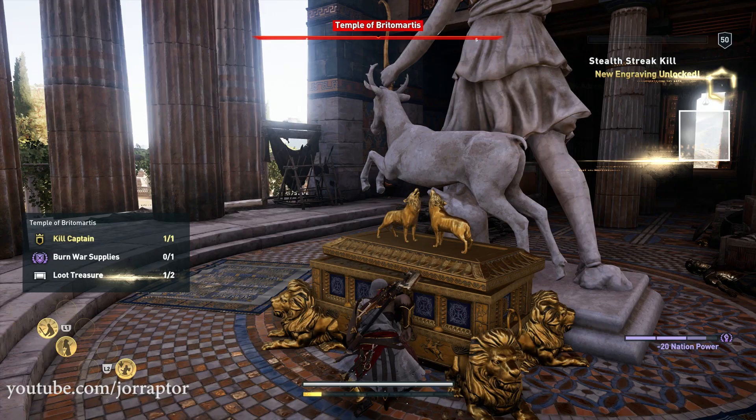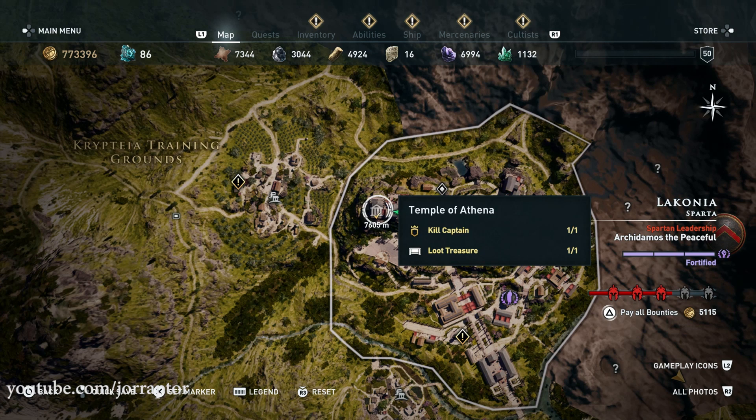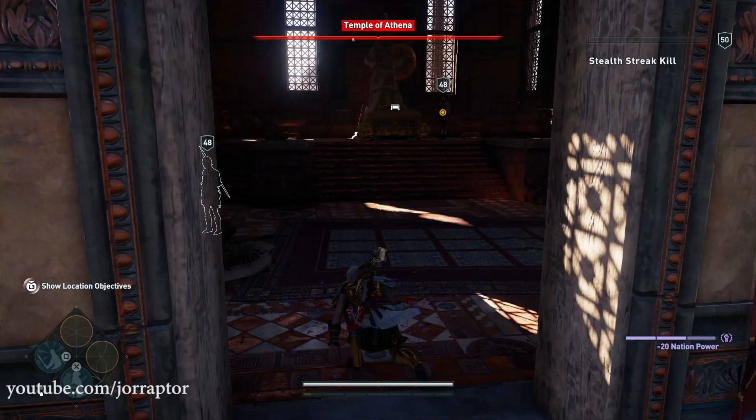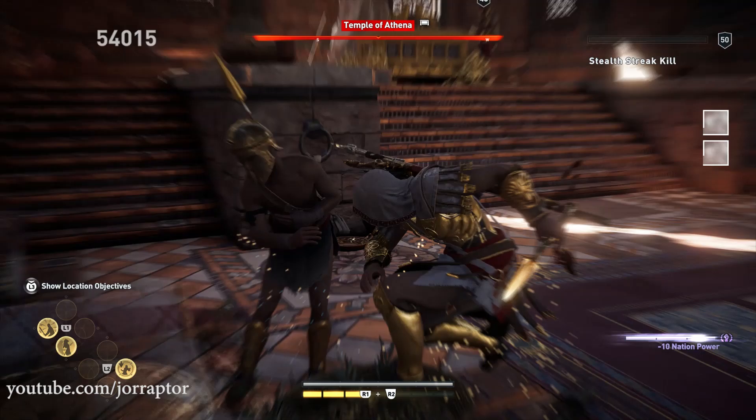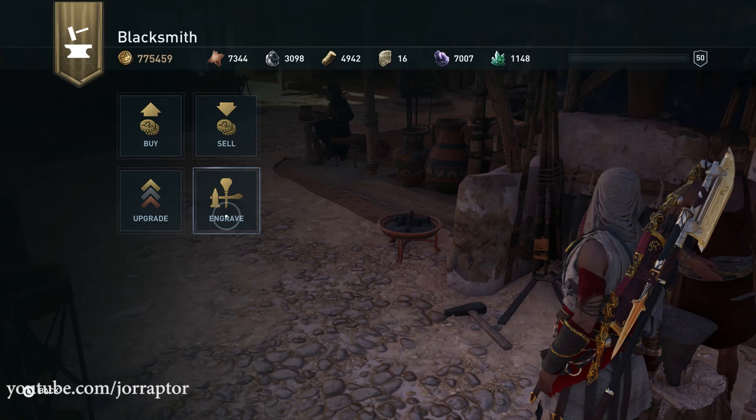The final piece of the armor set, the chest, is in Sparta in Laconia, the region for level 32 to 36. In the Temple of Athena, which is protected but easy to get into — kill all the enemies, claim the chest and you will have the full set. This also means you will be able to use the set bonus as an engraving on other armor. So if you don't want to wear this set but do like the set bonus, just visit a blacksmith and engrave this perk on any leg armor.